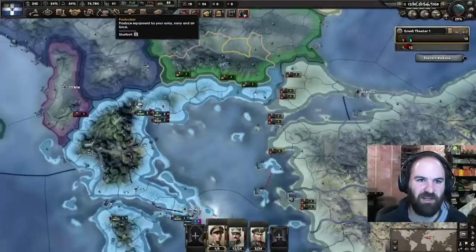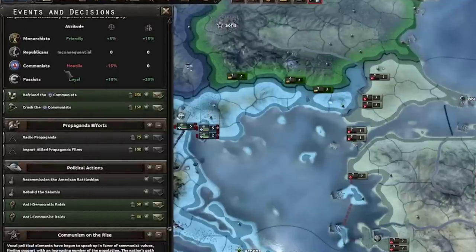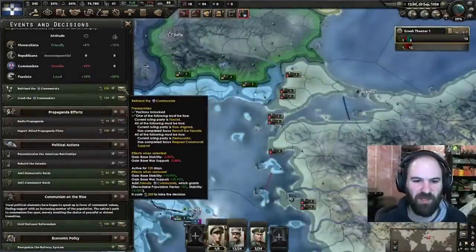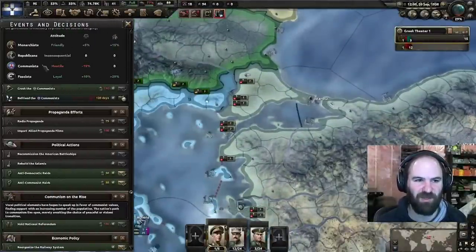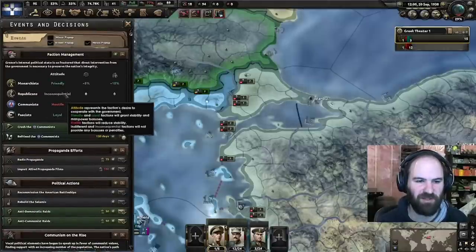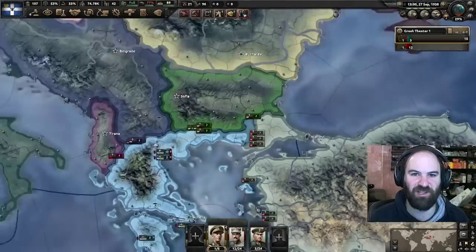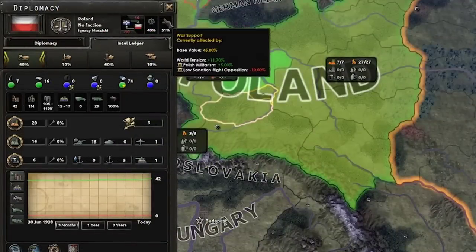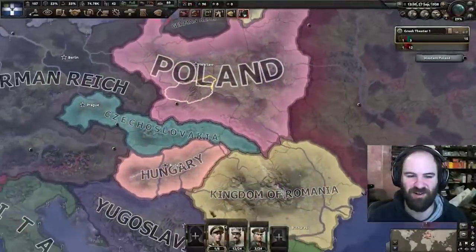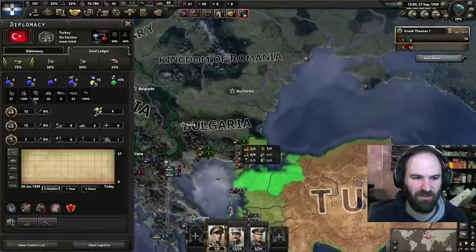We could not have justified until now anyway, so it works out. We just got our fascism guy that lets us justify war goals. We do need to befriend the communists now — they became hostile when the EEE launched the coup, but we'll instantly befriend them. We want them to be buddies with us, which will make no one our enemy in faction management. We'll get everyone at least friendly except the Republicans. We have 42 factories at the moment — exactly the same as Poland.